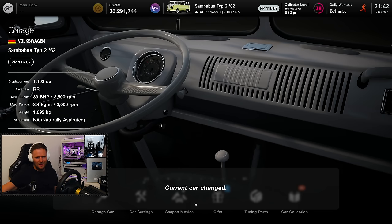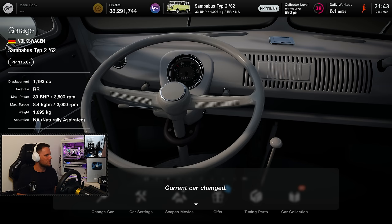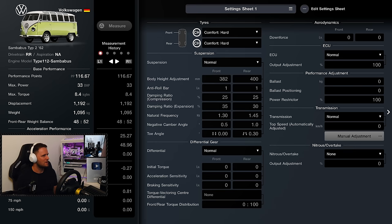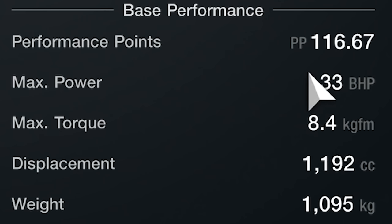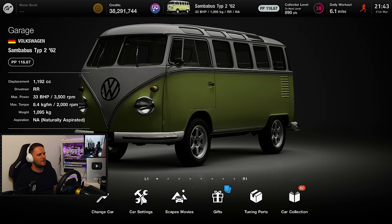Let's go and get the Samba Bus. Let me talk you through this car. So, 33 brake horsepower. It weighs in at 1,095 kilos. Not the quickest. It's equipped with comfort hards and I haven't changed anything — so this is stock as it comes. Performance points: 116.67. Let's see how quickly it goes around the High Speed Ring completely stock.